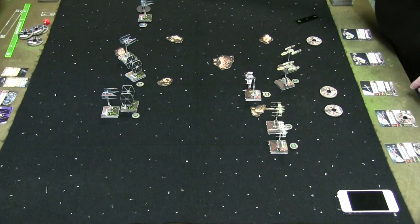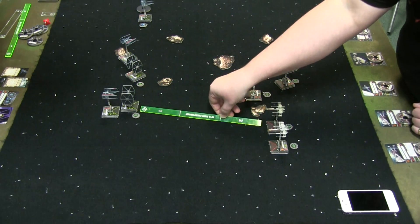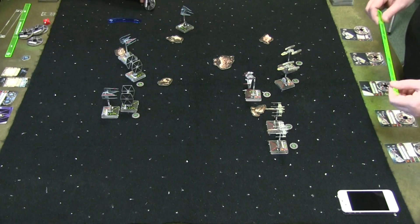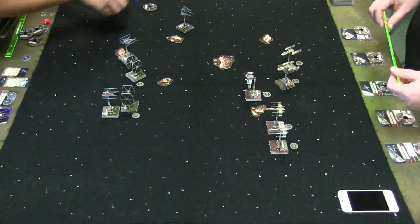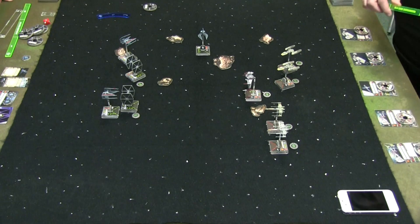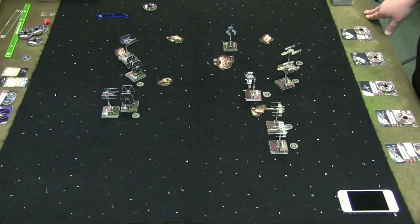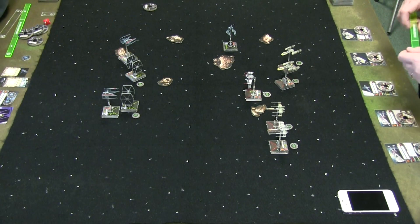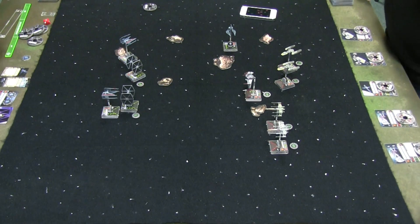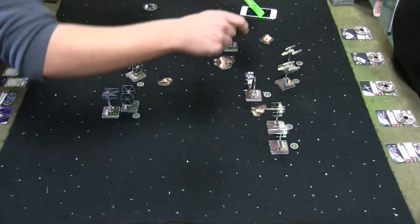Now the fun part — where the heck is Echo going to go? I use my stealth to position, and this is where I am without my action. I take my barrel roll to go back so Y-Wings don't have any shots at me. I can only re-cloak if that takes an action — as long as I attack something, I re-cloak, because it's the Advanced Cloaking Device.